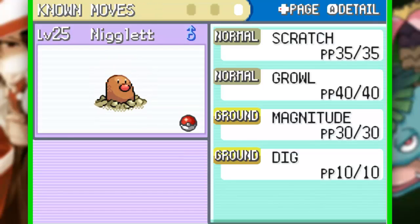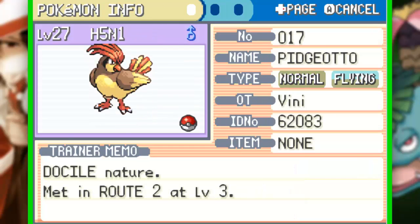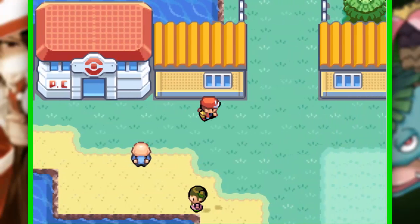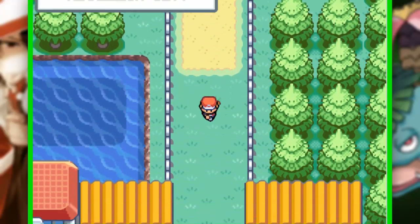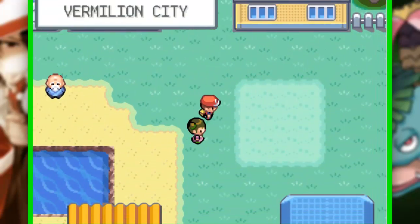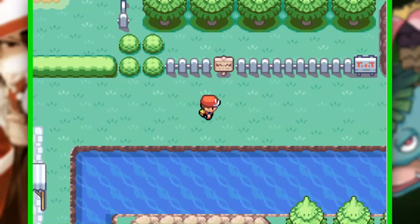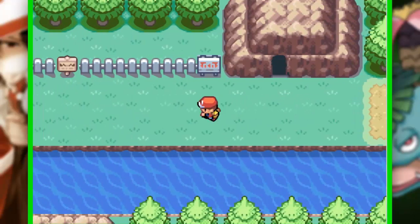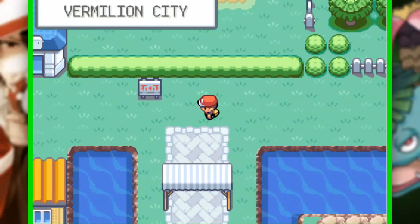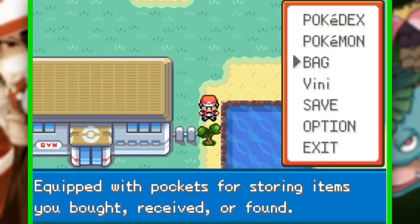Curiosamente já veio com o Diggy, fiquei impressionado, obrigado mesmo. Continuei aqui com o ID level 27. Só vou deixar bem claro: eu limpei toda essa área aqui, já batalei com todo mundo aqui e também com todo mundo aqui para deixar ele level 25. Vocês puderam ver que eu peguei ele level 20.